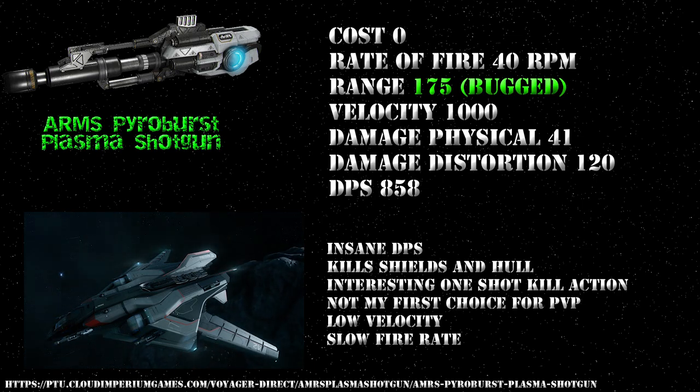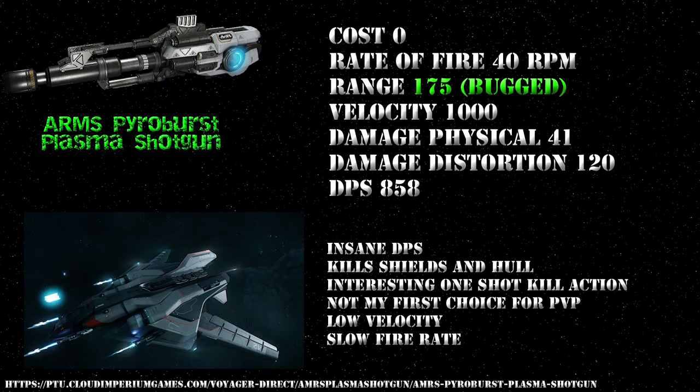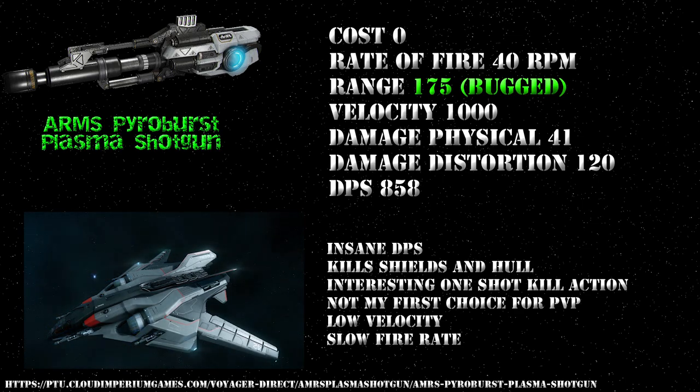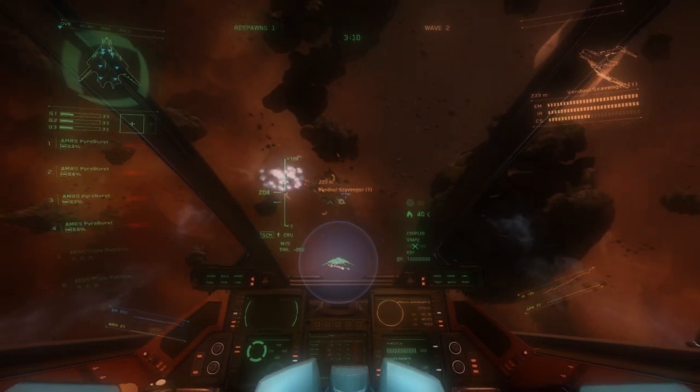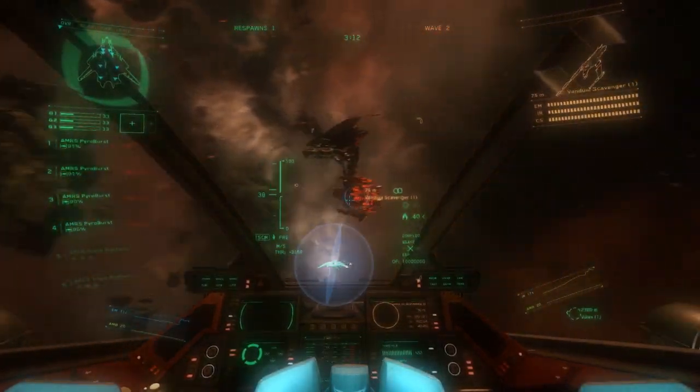Mounting four of these onto a Saber turned it into a bloody death machine. The AI and swarm were turned to dust in one clean shot. Once the range is fixed, I'm pretty sure that you're going to be seeing a lot of this weapon in PvP. The weapon has a fairly low velocity so the pip does need some concentration. They're really fun to test but I don't think I'd personally use them competitively, at least not as my first choice. They're a little bit hard to use compared to other weapons, but I'm sure they're going to be devastating in the hands of a good pilot.